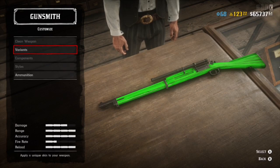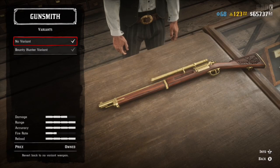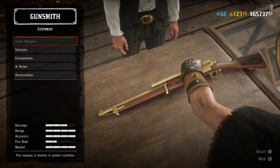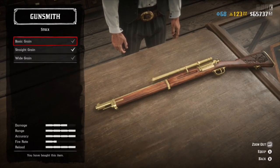If it's not working for you, here's the full glitch for the bolt action. What you want to do is select no variant, then back out of the menu, go right back into the bolt action rifle, and go to components. After that go to stock — as you can see there are three grains: a basic grain, straight grain, and a wide grain. Simply buy all of the grains, and once you've bought them all you'll be on wide grain.